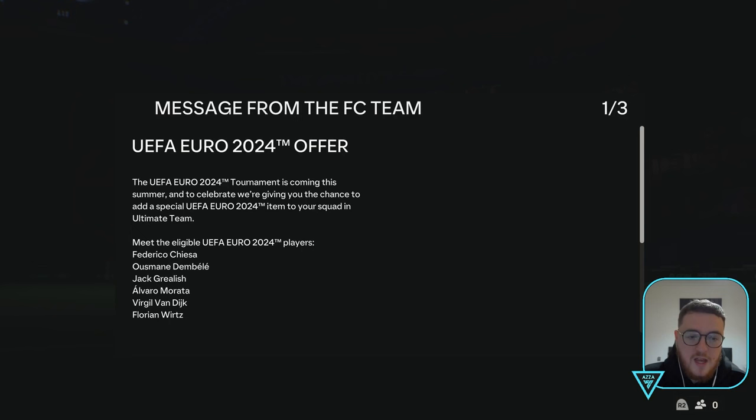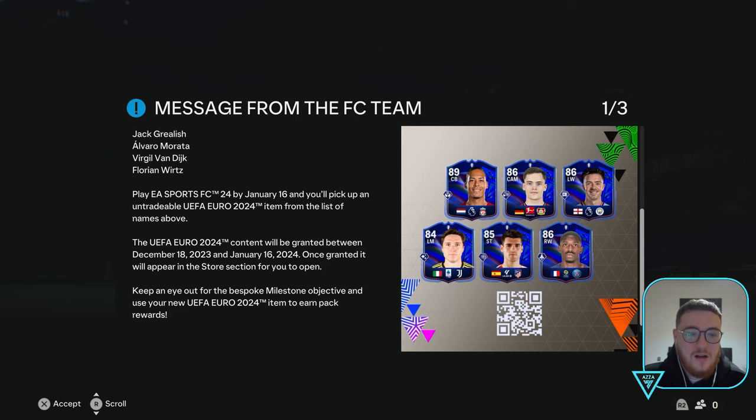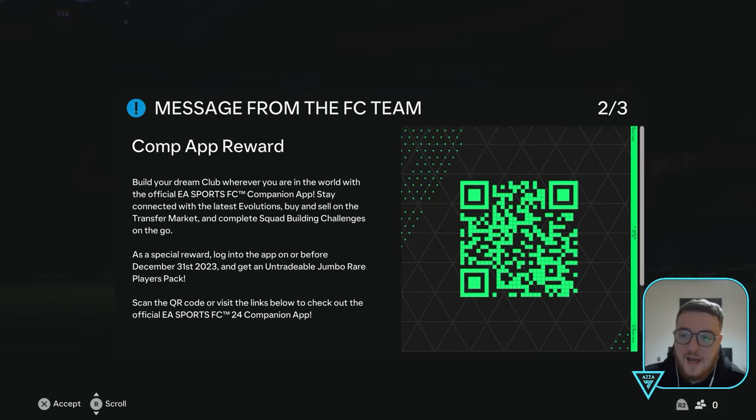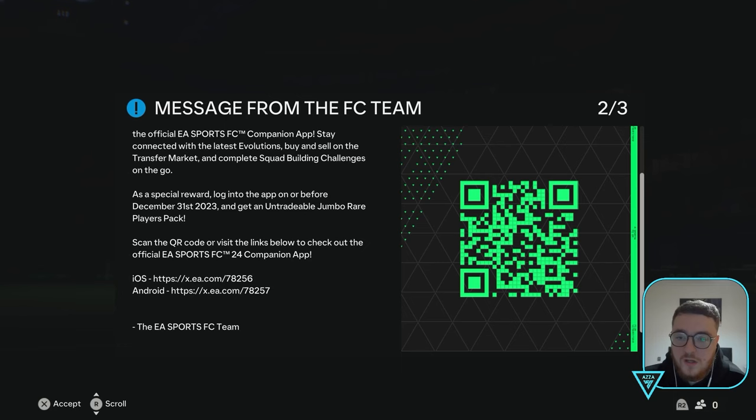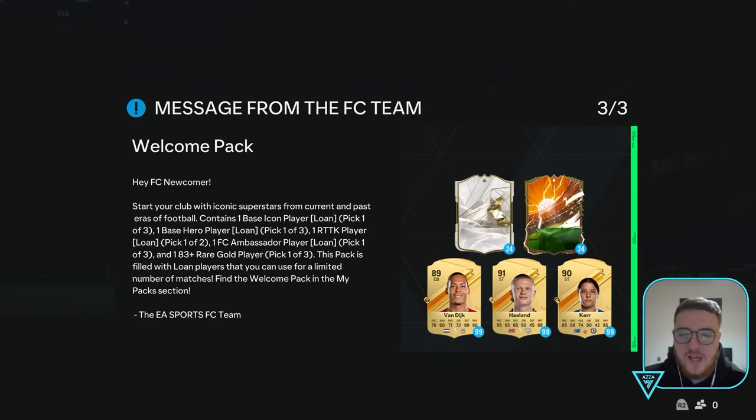We do get one of these Euro players as well. Van Dijk or Dembele would be brilliant. On my RTG account I did get Van Dijk, which is annoying because I have him anyway. There's also an offer: log into the app before the 31st and get an untradeable Jumbo Rare Players pack.